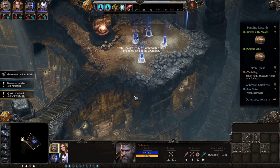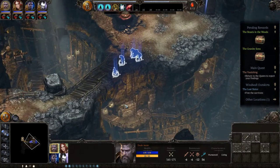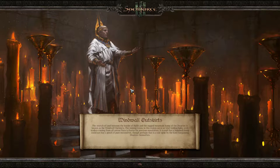We might want to free those prisoners. Why didn't we free them? I had a fire giant guy - can he break? The stretch of land between the border of Halet and the rugged mountain home of the dwarves is known as the Windwall Outskirts. The mining towns in this region serve as vital trading hubs, with traders coming from all across Fiarra to barter for precious moonsilver. It is said that a hundred sheep could not buy a pinch of pure moonsilver, though perhaps that is a tale spun by the hard-bargaining dwarves themselves.